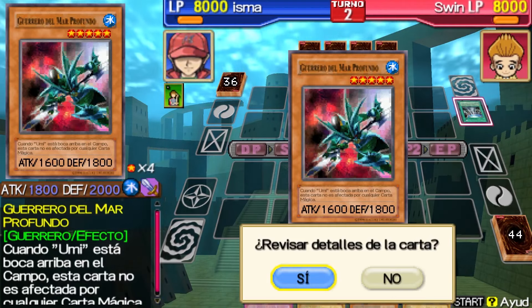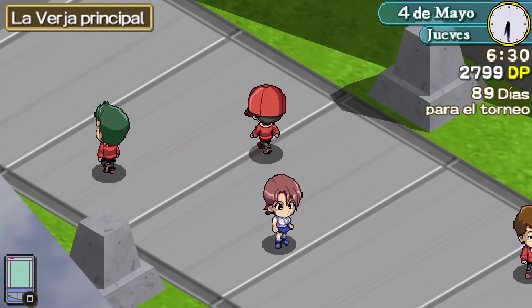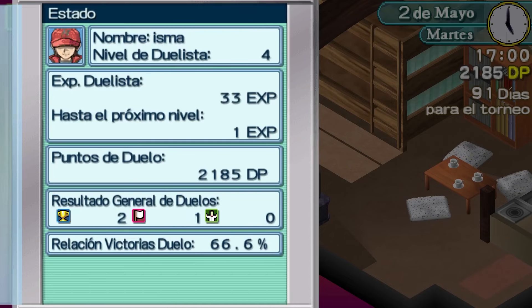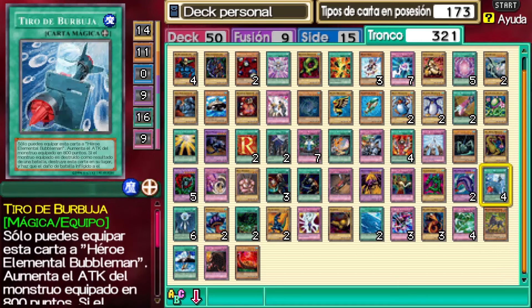Regarding the gameplay section and the formats that the duels must have, it is simply splendid. The PDA — the personal navigation system that all students have — has many functions. You can see the calendar, check your duel history, see your email, edit your deck, and also manage your items.